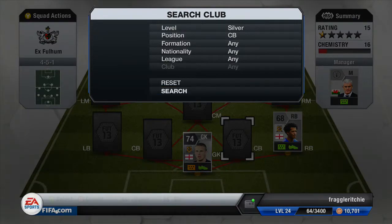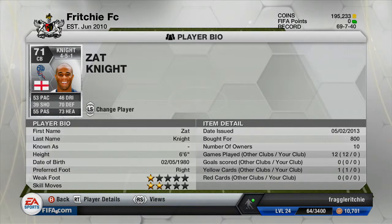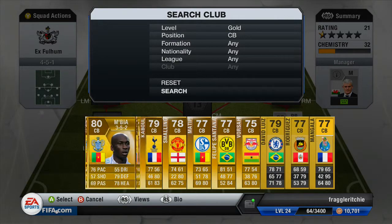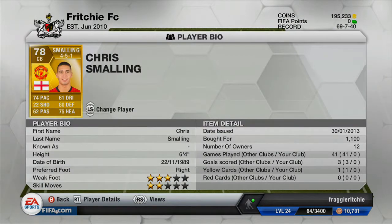Moving on to our two centre backs, the first centre back is another silver player and that is Zat Knight. He plays for Bolton in the Championship as well. His pace does let him down as a centre back — he's 6 foot 6, an absolute giant, but his pace is a weakness. The second centre back is a gold Barclays Premier League player and that is Chris Smalling. He played for Fulham for a bit then got bought by Man United. He cost me 1,100 coins and he's a very, very good centre back and quite cheap — 74 pace, 80 defending and 75 heading, not bad whatsoever.